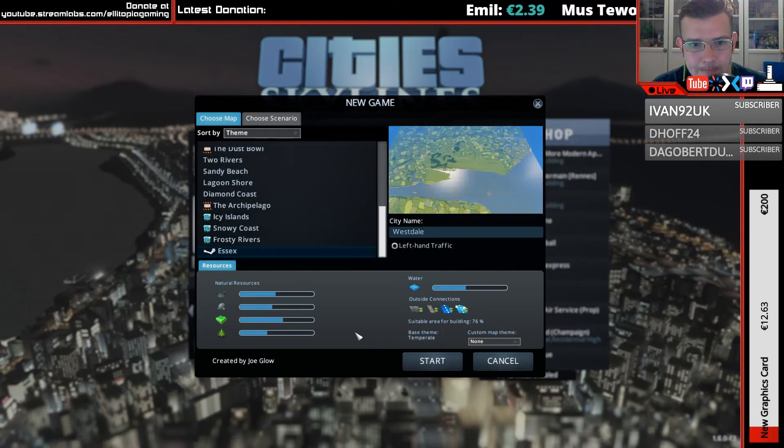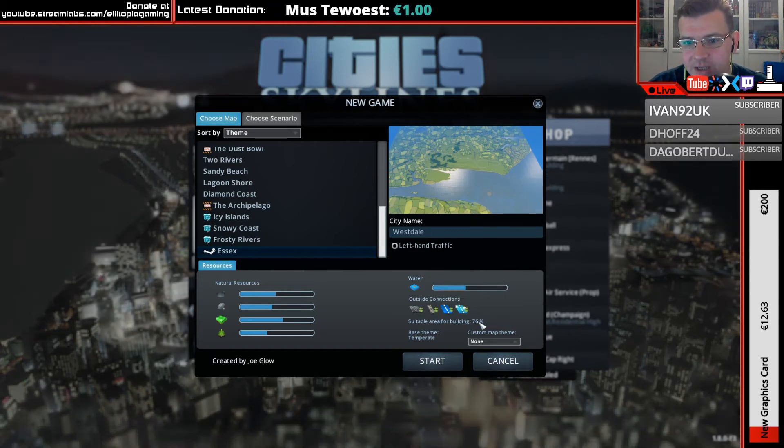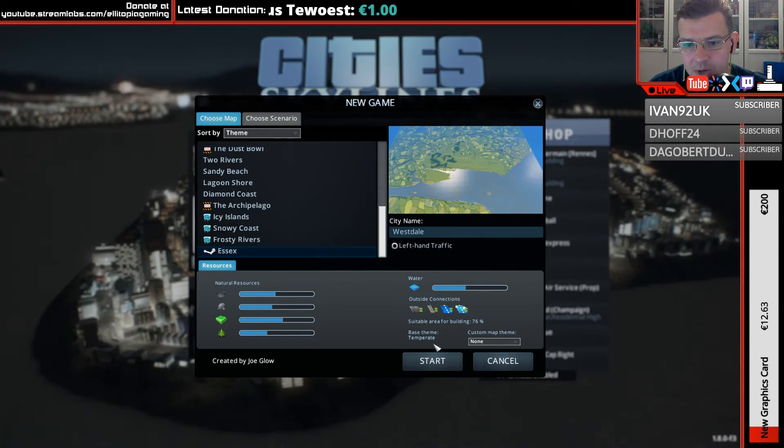Essex — there it is. So it has some oil, some ore, some farming, and some forestry. There is a fair bit of water around. It has outside connections by highway, train, ship, and plane. 76% suitable area for building, and the building theme is temperate.